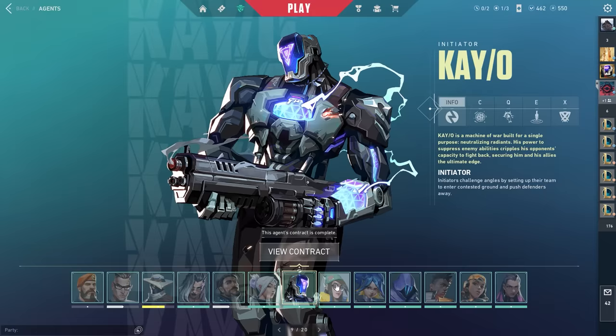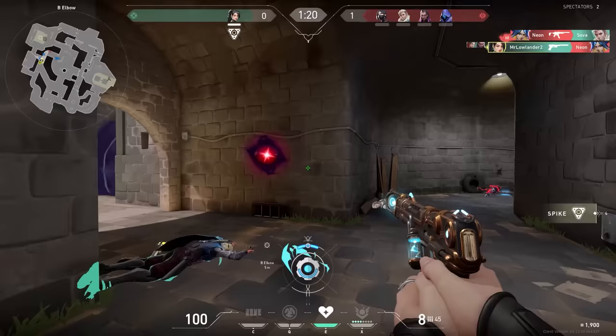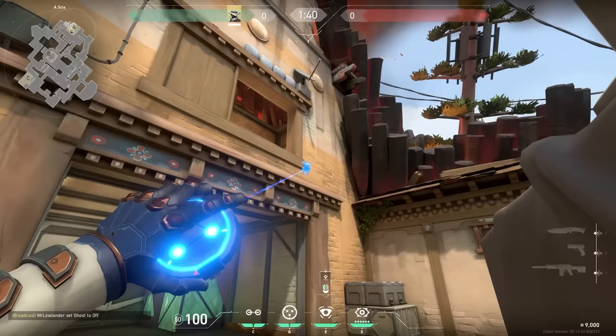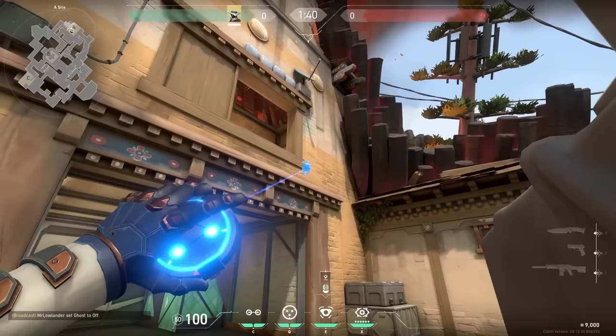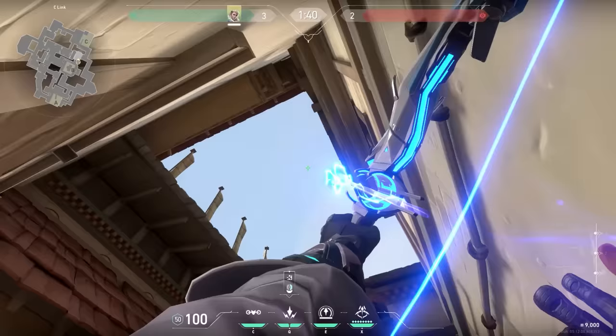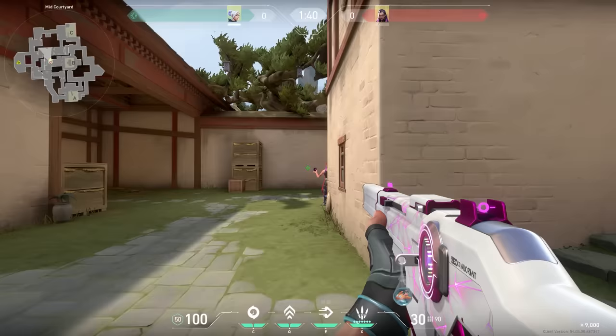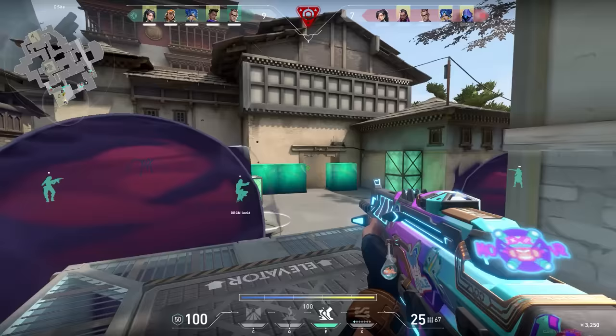Next up: Bronze. How to escape this rank? Once you get comfortable with your aim, movement, and map knowledge, it's time to learn the agents better. It's important to know what the abilities of your enemies are, what your own abilities are, and how to use them. In Iron you could get away by placing your Cypher cam on the same spot every round, but now it's time to optimize. Learn different setups, pop flashes, and maybe even some lineups, while of course still improving on your movement and aim. You could hop into a custom game and try things out, or watch YouTube videos or Twitch streams.